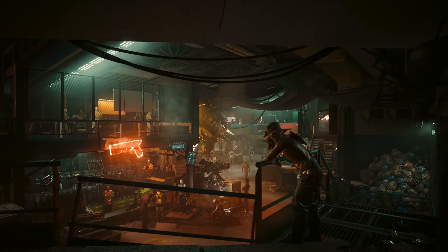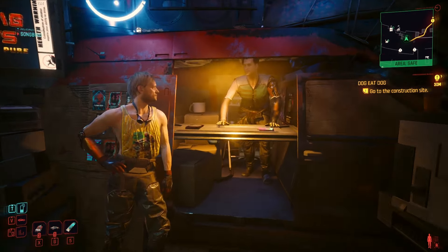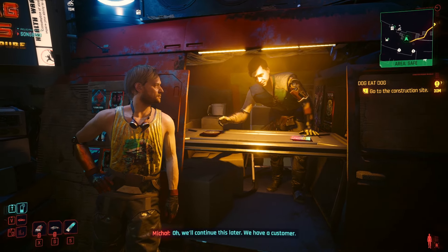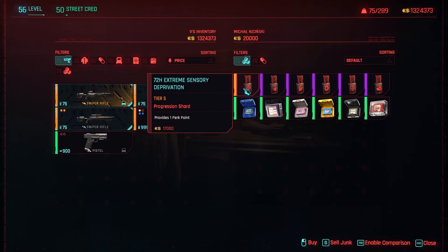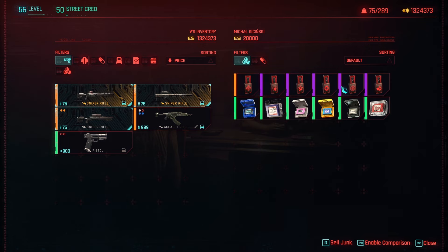The very first time you're inside the stadium, make sure to look out for these two individuals. They're junk vendors selling valuable stuff, including one perk shard — so make sure you have enough money to grab it, along with skill progression shards that are available here.